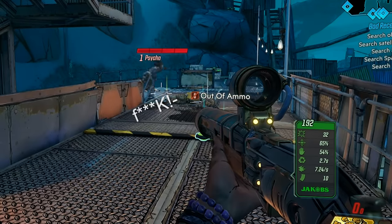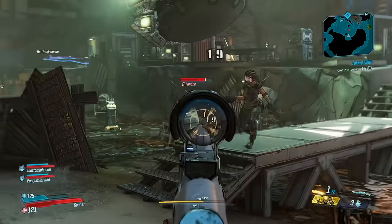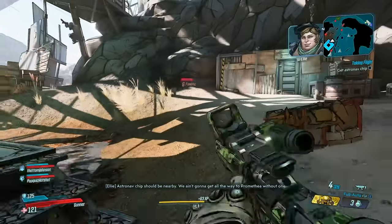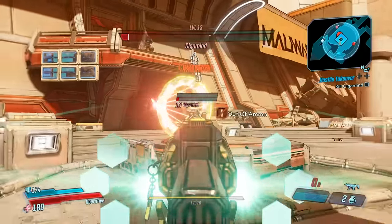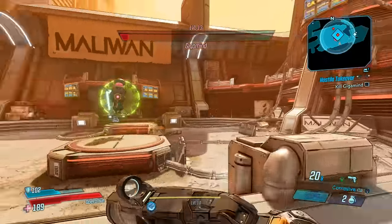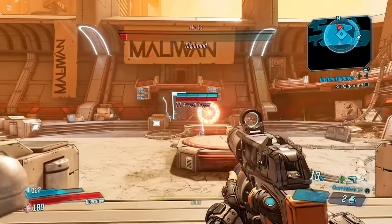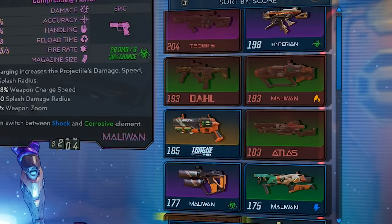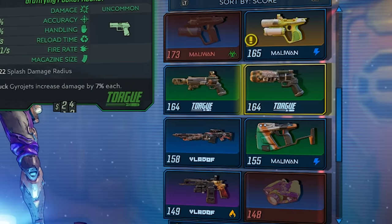Try to diversify your arsenal. That way, when you run out of handgun ammo, you can jump to your SMG, and when you run out of that, you can jump to your shotgun. If you just use four different SMGs, you're going to screw yourself over. The same advice applies to elemental weapons — try to use different ones so you can switch quickly depending on what enemy you're fighting. Weapon diversity is key and will make Borderlands 3 much easier for you.